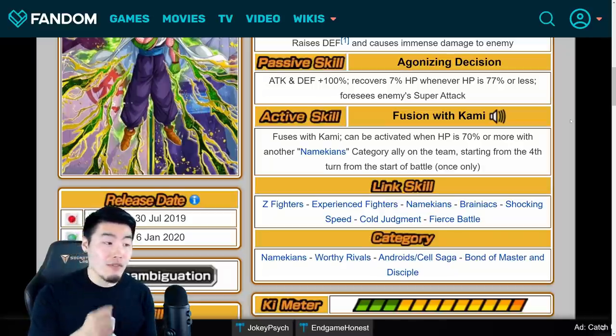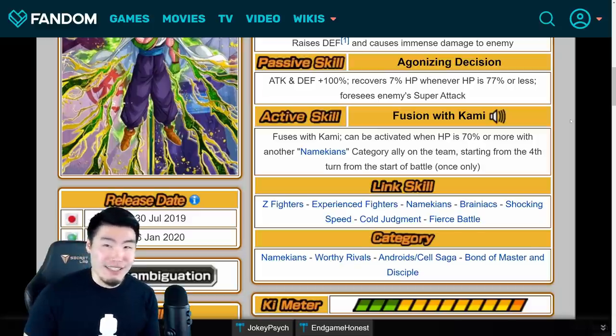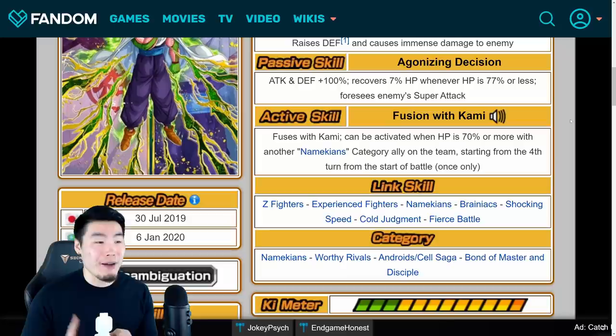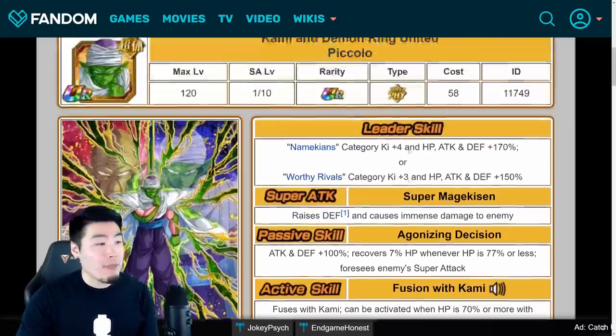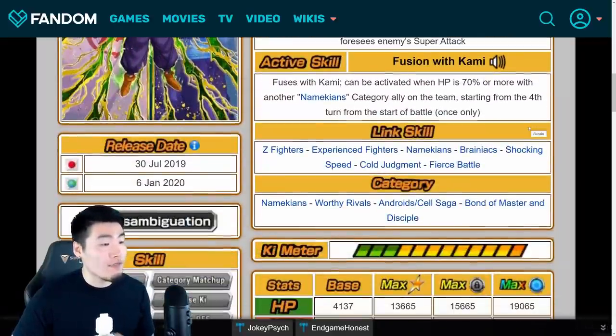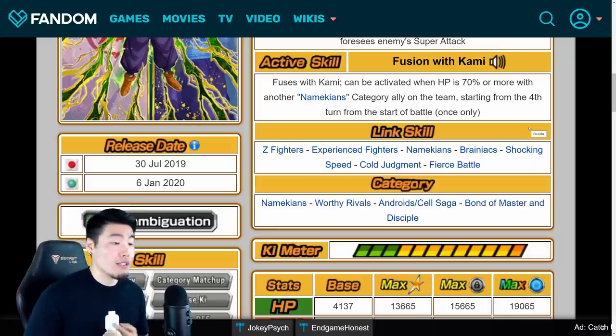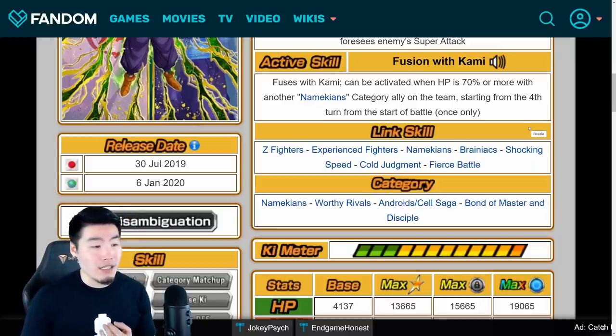Overall, as far as conditions for active skills or transformations go, that's one of the easier ones to fulfill. All you have to do is have one other Namekians category ally on the team, be above 70% HP, and also be on or past the 4th turn of the fight. Once you activate that, he will transform into Piccolo Fused with Kami. His links are Z Fighters, Experienced Fighters, Namekians, Brainiacs, Tracking Speed, Cold Judgment, and Fierce Battle. His categories are Namekians, Worthy Rivals, Android slash Cell Saga, and Bond of Master and Disciple.